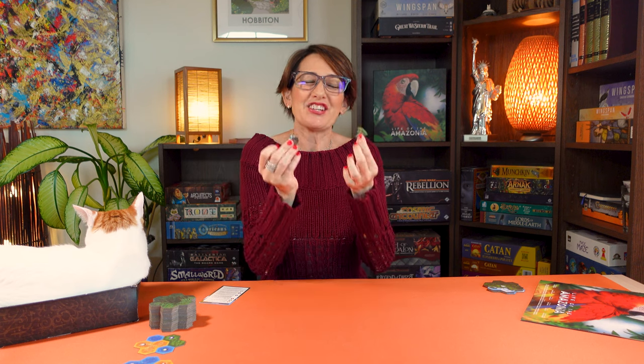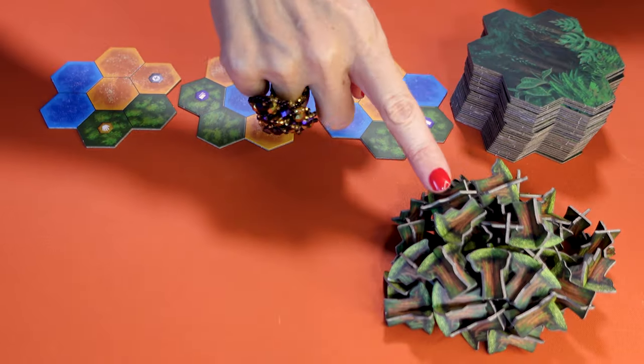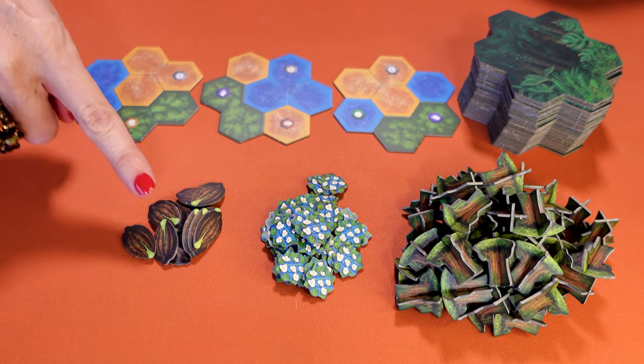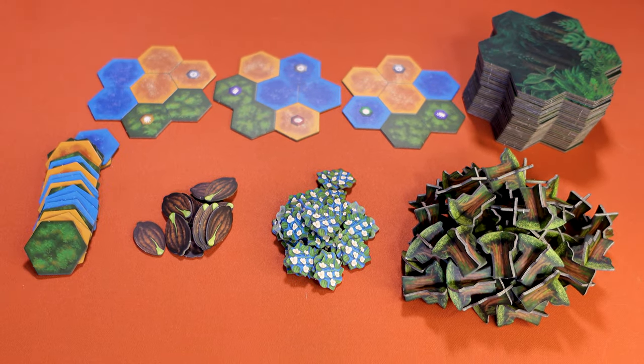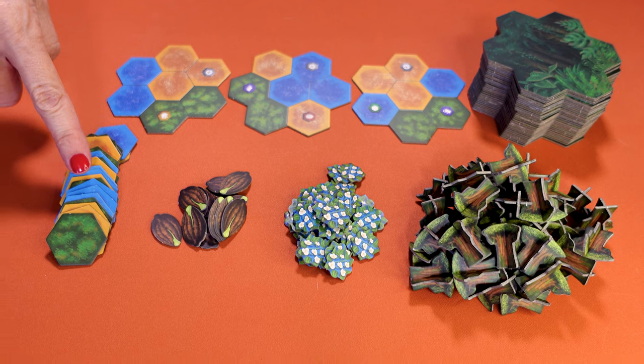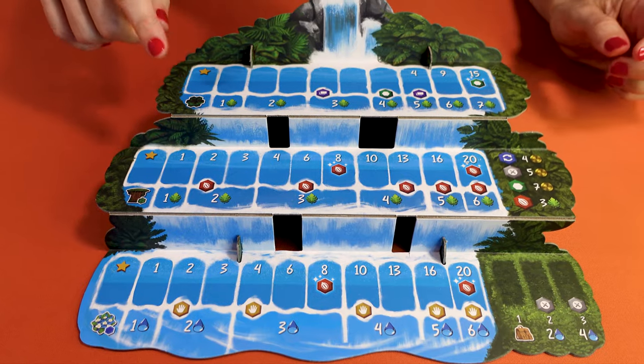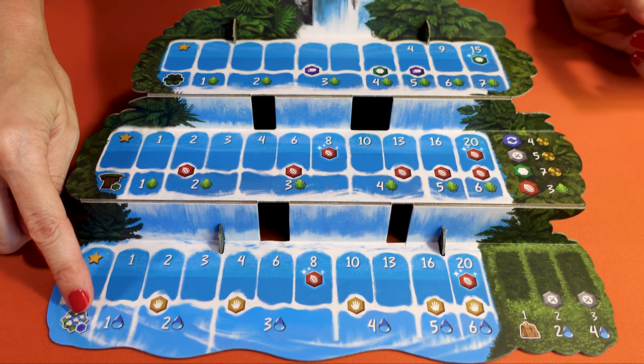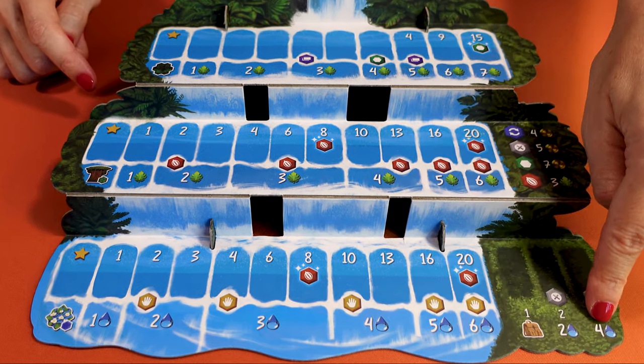Place the supplies of the vegetation tokens: the trees which go on forests, the aquatic flowers which go on rivers, and the seeds which are like wild cards. Also place the special terrain tiles you use to change terrain next to it. Place the waterfall of life on the table — you use it to keep track of your progress. The top level tracks your terrain tiles, the next your trees, the next your aquatic flowers, and here is where you can expand your storage.